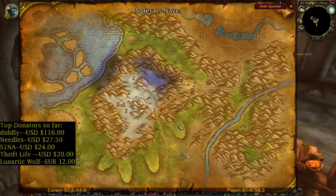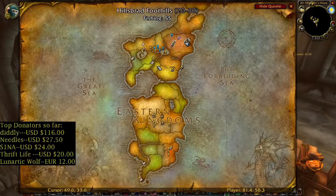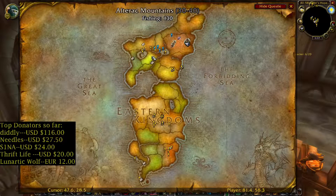Next zone where you can find Fade Leaf is Alterac Mountains — western part, close to the ruins of Dalaran, then northern part, also here. Alterac Mountains location on the map.